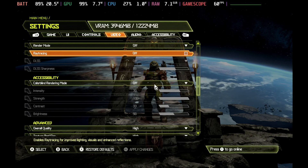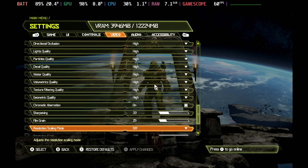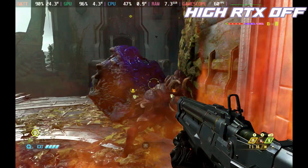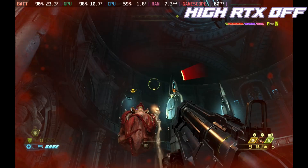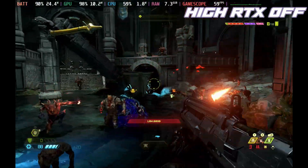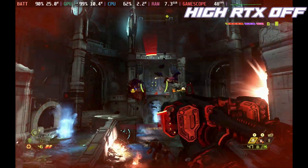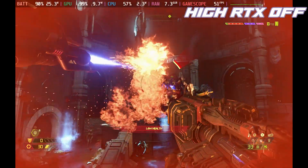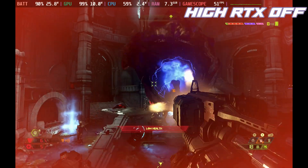First we're going to have a look at default high settings with everything at the default, with motion blur off. Render scale at 100% just to give us a bit of a benchmark here, and you can see that we are getting a fairly solid 60 frames per second. For the most part it does hold 60, but when things get really hairy it does dip down into the mid 40s and 50s, so high settings is definitely playable for the most part.